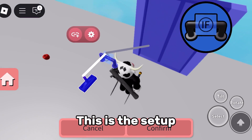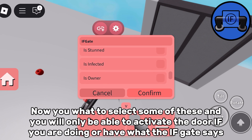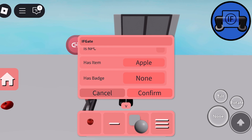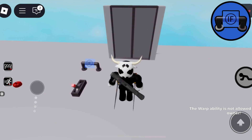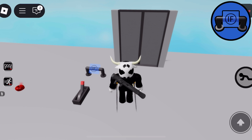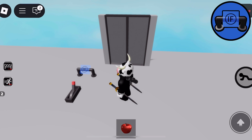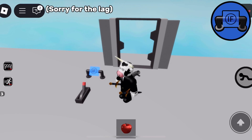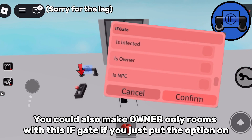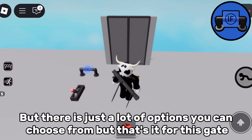The IF gate. Now you want to select some conditions, and you will only be able to activate the door if you are doing or have what the IF gate says. For my case, I'm going to make it so I can only open this door if I have an apple. As you can see, it cannot open the door no matter what I do. But if I go grab this apple, now the door will open because I met the IF gate's condition. You could also make owner-only rooms or infected-only rooms with this gate. There are just a lot of options you can choose from.